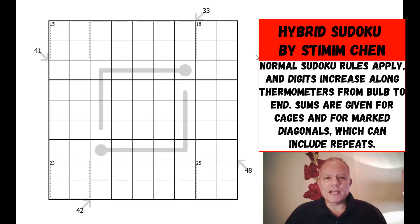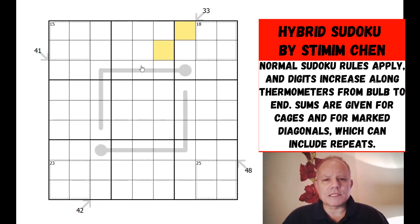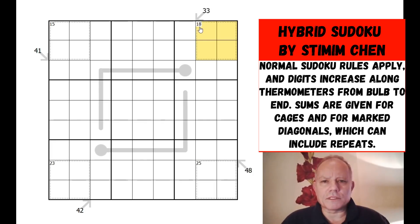It's a mix of killer, little killer, and thermo. Along the thermometers, numbers must increase as they start from the bulb and go to the end. The little killers sum the diagonals they're pointing to — those seven cells must add to 33 and can include repeats. In the killer cages they add up to the totals given in the corners, so those four cells add to 18. Normal sudoku rules apart from that.